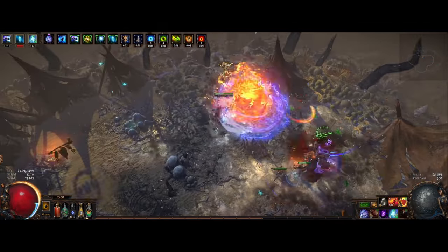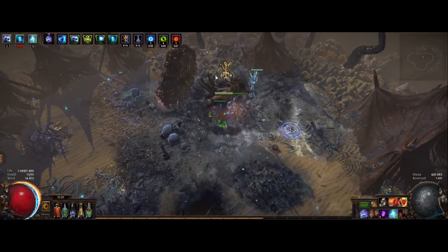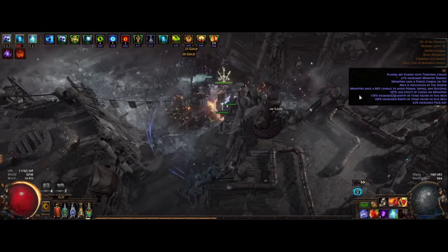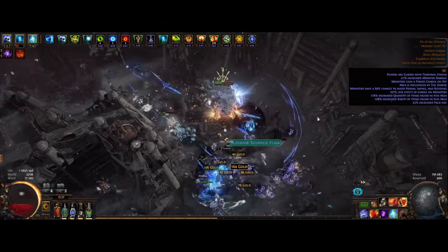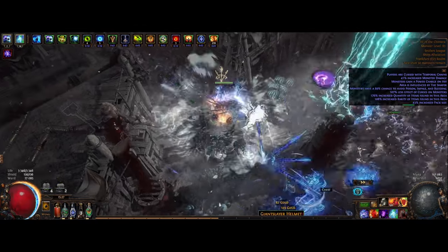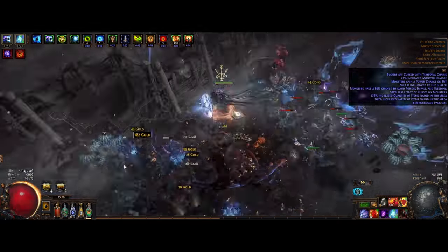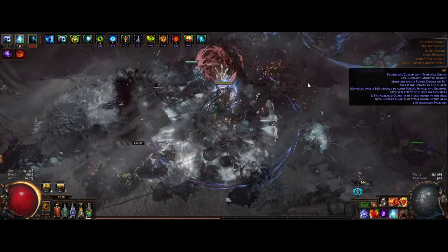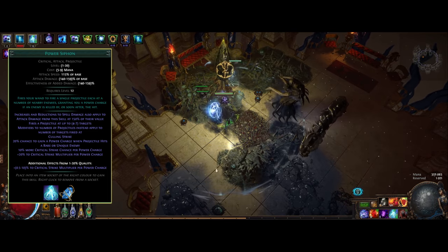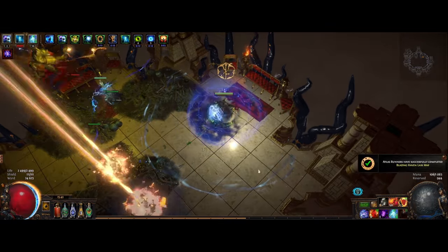Ward is something that's been around for a while now, but hasn't really been used that much except for Ward Loop builds. But now with the Calgary League and some new items that have been introduced, we can finally have some good use for it. As of now, I'm currently at around 40 million DPS with a pretty decent defensive profile as well — alt-capped resists including chaos, high block chance for both attacks and spells, 25k Ward, and that goes even higher when we're using an Iron Flask. The investment so far is around 25 Divines, so it's a pretty mediocre investment build at the moment.